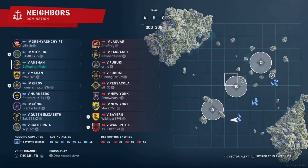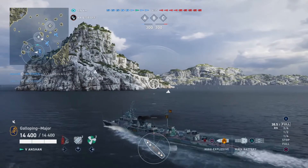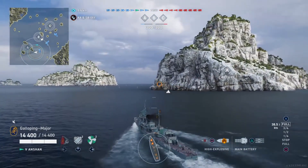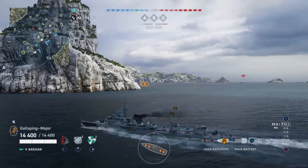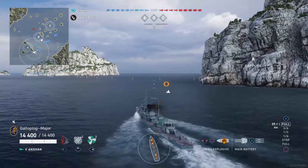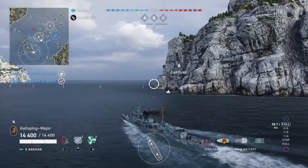This is a Tier 4 and 5 game of Domination on Neighbours with a team including Jaguar, Farragut, two Fubukis, Pensacola, two New Yorks, Bayern, and Warspite, with Bayern and Warspite being in a division. We're on the left-hand side so we're going to push into the Alpha objective going around the outside. Pushing on the inside means you can get more spotting into the centre, however it does mean you get pinned against the islands if you end up being engaged. This is why I like to go to the left side of the islands — less spotting but more open water to break off any engagements.